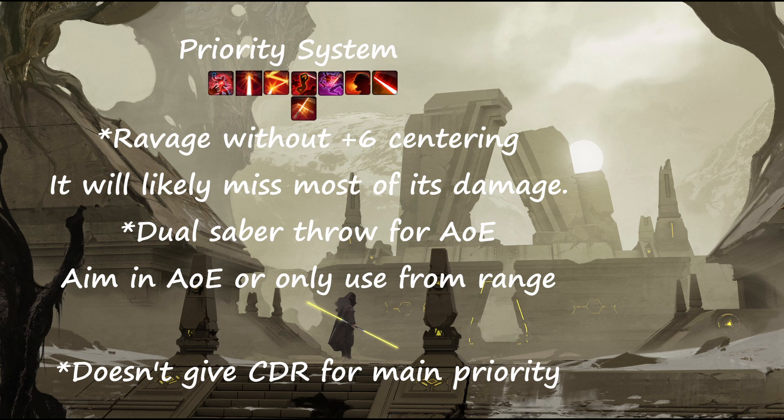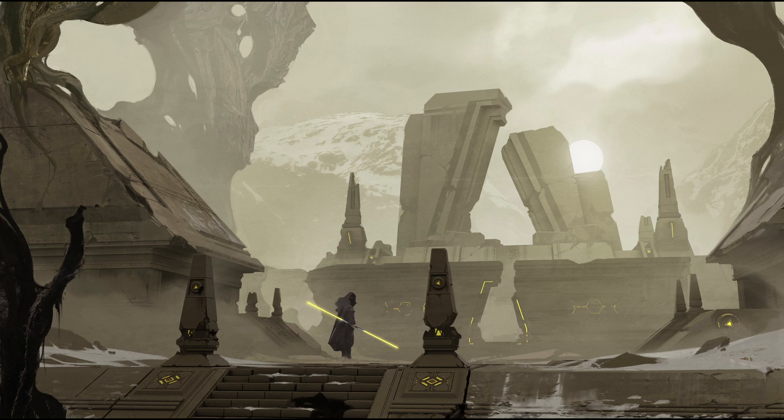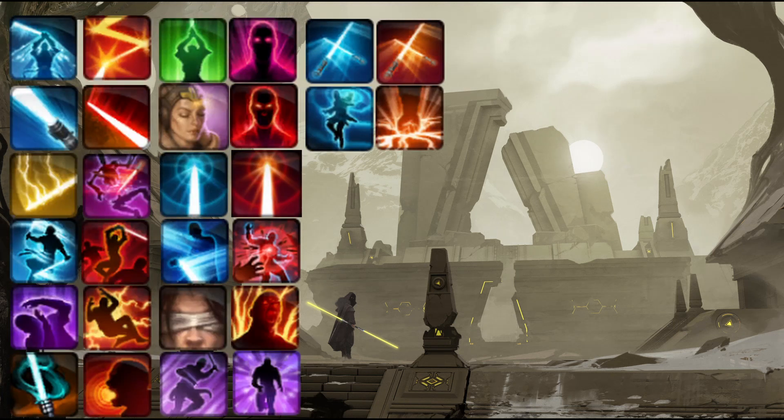Then we'll do a brief touch on the Priority system. Ravage will miss a lot, but if you don't have the plus-six centering, you'll 100% want to use it. Dual Saber Throw is really good for AoE — only use it from range, and keep in mind these abilities do not give you CDR for your main priority. I will try to include some Republic versions. Also, keep in mind the current top parsers: the reason they do Camo Mad Dash in the beginning is to get Mad Dash damage on the dummy with Leap. I accidentally discovered this in one of my videos, and it seems most top parsers already knew or recently discovered it too — they're all using it to secure top parses. Keep in mind this adds maybe around 60 DPS on the end screen of the parse, so it's very, very little.